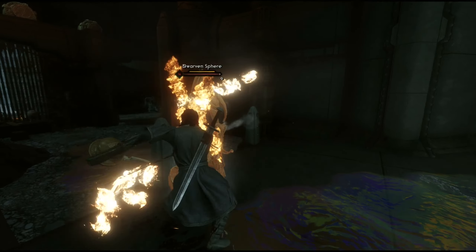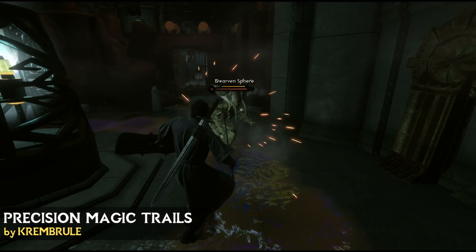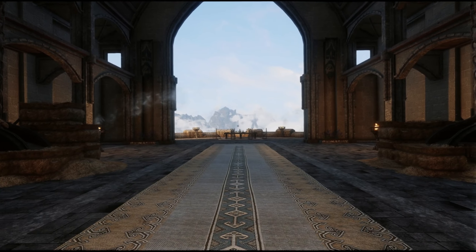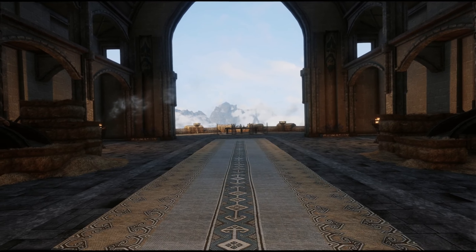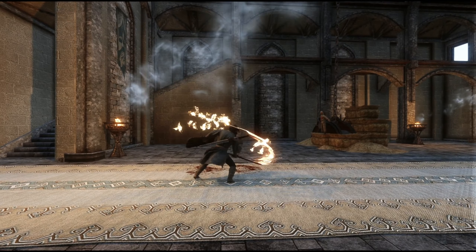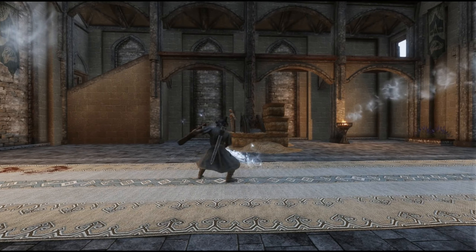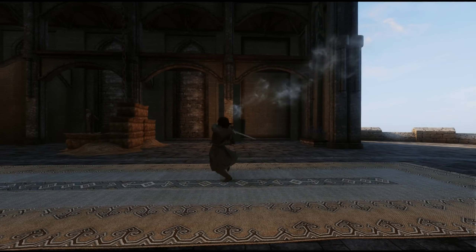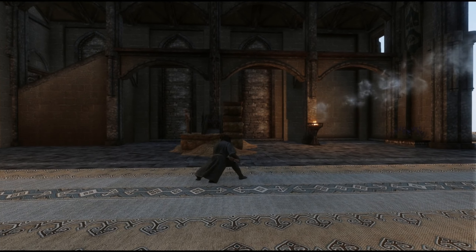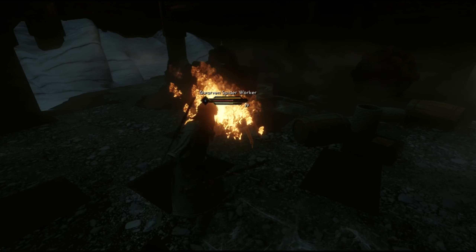Then we have a mod called Precision Magic Trails. Users of the mod called Precision will be aware that it adds weapon trails, adding a nice effect when you swing your weapon. This mod expands on that by providing alternate visual effects to your weapon swing depending on what enchantment you have. For example a fire enchantment will produce flames, a frost enchantment will produce an icicle effect, and a shock enchantment will produce a trail of lightning. The mod is very simple but incredibly effective and creates a nice visual point of difference for your enchanted weaponry.